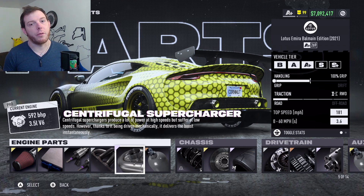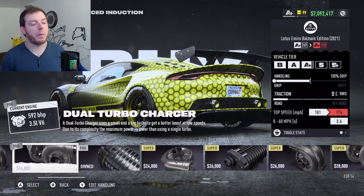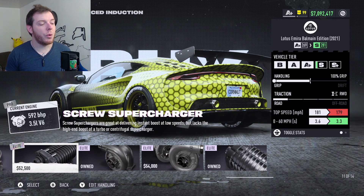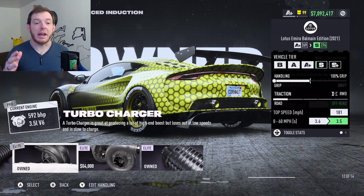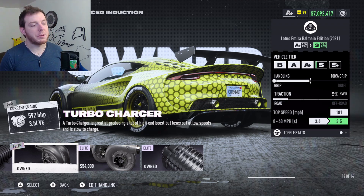The regular Supercharger or the Turbos brought us down in top speed, so it wasn't better to equip those. If you equip the regular Turbo, we have to take horsepower out to get it back into class, and we actually lose top speed off the top.